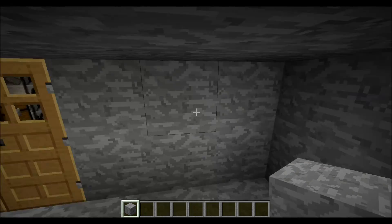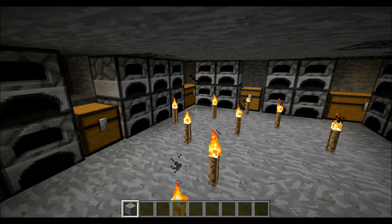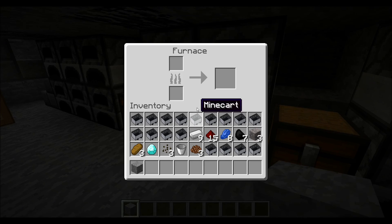Yeah, this is just one of the old save files I had hanging around. This is the cooking place. It's got a chest full of coal. There's nothing else in any of the other furnaces or anything.